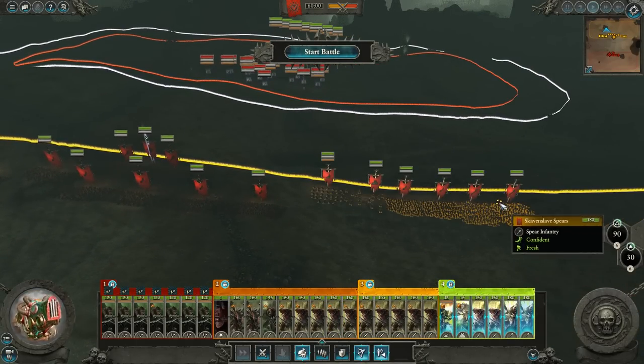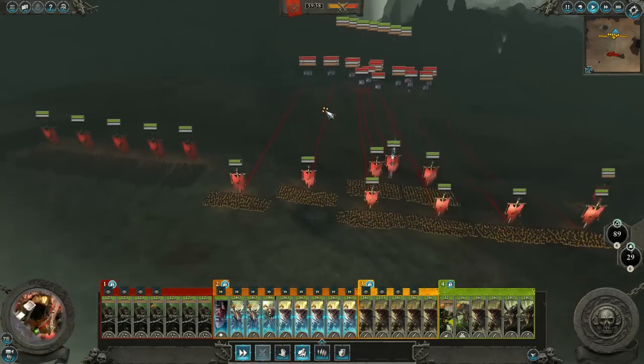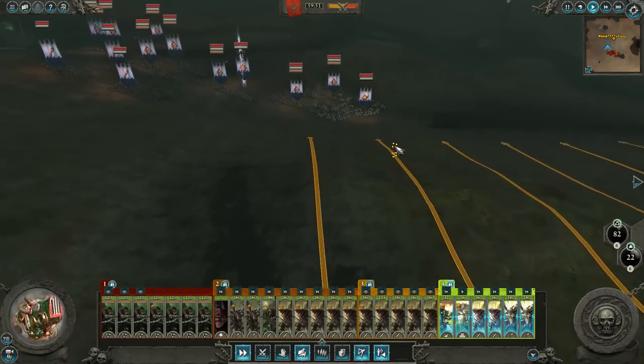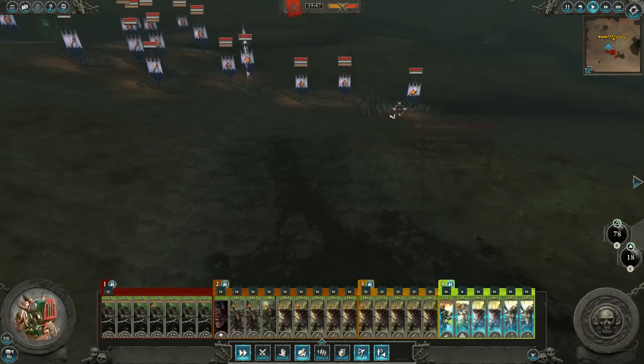Here we go. We're now ready — let's charge in right now. Better move in quickly. Come on, group three. Group four, you too. They do have Illyrian Reavers on their left flank — my right flank. We'll have to kill them quickly. They'll do a lot of damage to me if we don't. Nightrunners, we have archers coming at you — let's go kill them now before they hit me.